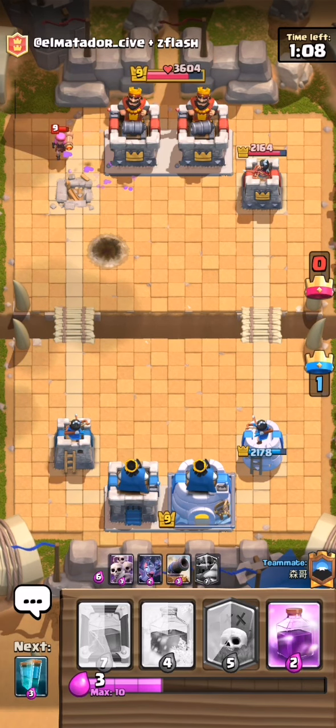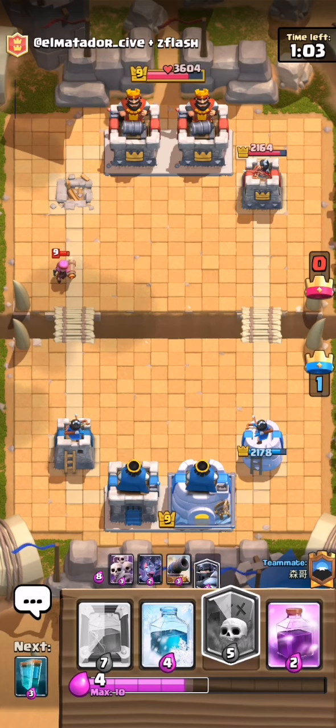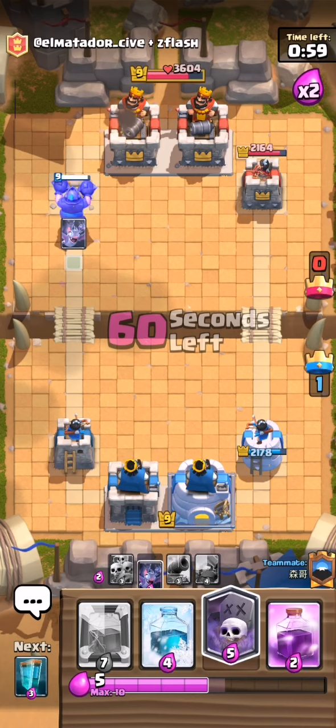Best is to let the firecracker connect to your tower. When the firecracker splits up it will do damage to your king tower as well. Looks like I have to do this for him.